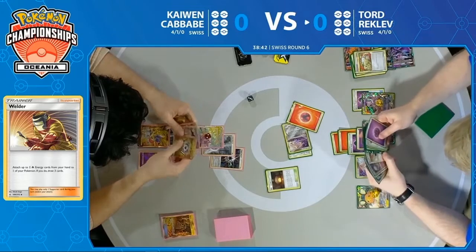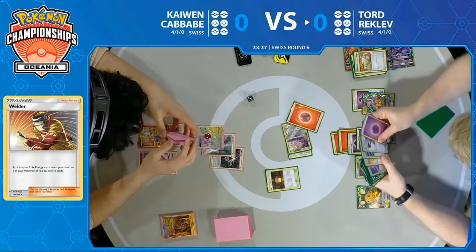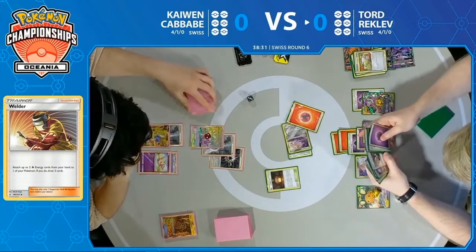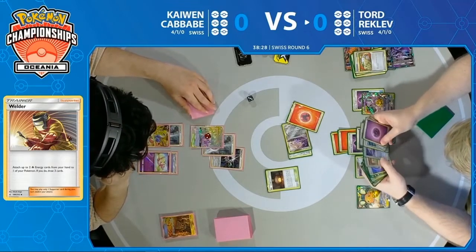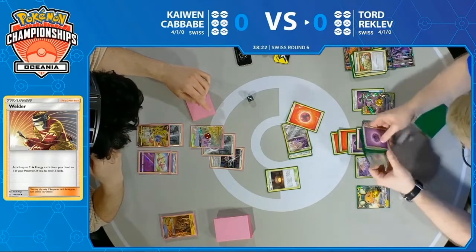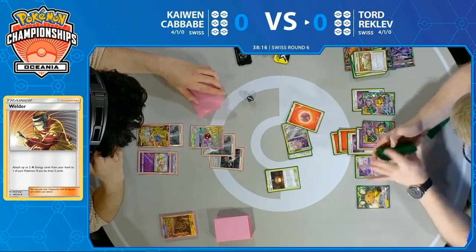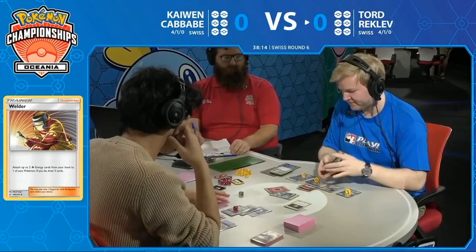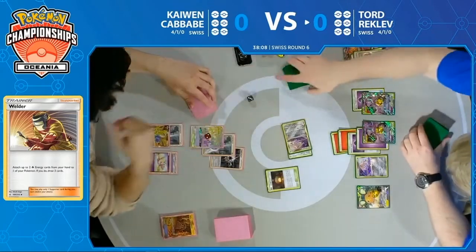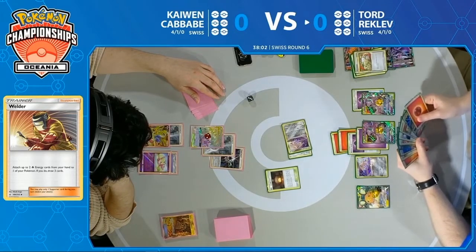It's very unlikely that we'll see Kaiwen ever get to accelerate energies, just with the way that this matchup tends to go. A lot of the time Tord will find that answer, find that big 300, and it looks like he does have that lined up. Looks like that was the last fire energy in the deck here for Tord as he plays Giant Hearth — only able to find one fire, but that's the one he needs. This is starting to look pretty difficult for Tord, honestly. If Kaiwen is able to find the right cards, maybe a supporter to keep his hand refreshed, it looks pretty difficult for Tord to pull out a victory even though he's taking this huge knockout right now.